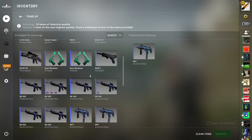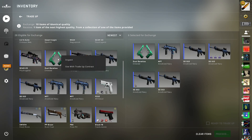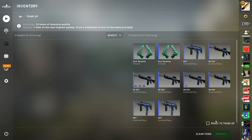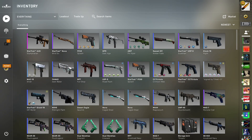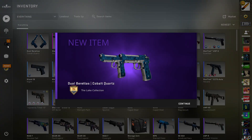With the first trade-up, we're already jumping into some deep waters — this is a two-eight split mil-spec restricted from the Canals collection, and it's also only double-zero floats, so it would be very low if you manage to hit it. We got the Glitch and we got Dual Berettas Cobalt Quartz.